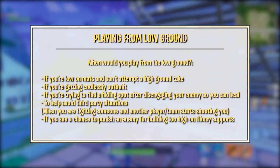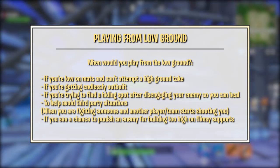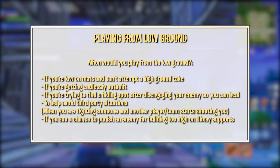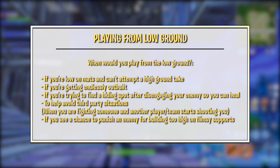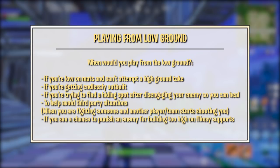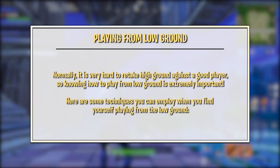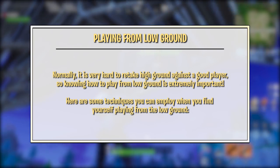When would you play from the low ground? If you're low on mats and can't retake high ground, if you're getting endlessly outbuilt, if you're trying to find a hiding spot after disengaging your enemy so you can heal, to help avoid third party situations, or if you see a chance to punish an enemy for building too high on flimsy support. Normally it is very hard to retake high ground against a good player, so knowing how to play from low ground is extremely important. Here are some tips for when you find yourself playing from low ground.